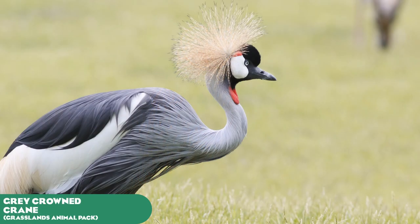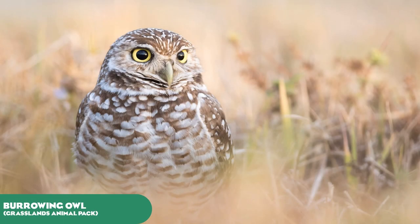On to the Grasslands Animal Pack. We have the Grey Crowned Crane — high on the meta wish list, with a unique hairdo that will really stand out in comparison to its cousin the Red Crowned Crane from the Wetlands Animal Pack. The second grassland species is the Burrowing Owl. It's more comfortable on the ground than in the air, living in abandoned armadillo burrows and other dens. It can even mimic the sound of a rattlesnake to avoid danger — just a cool little owl standing up out of the grass, like a little feathery hobbit.